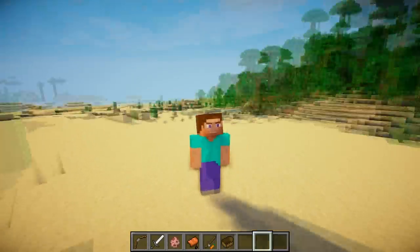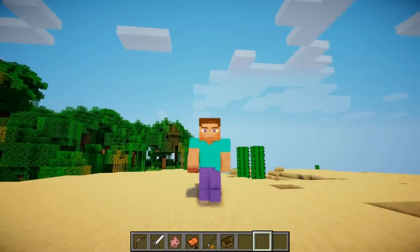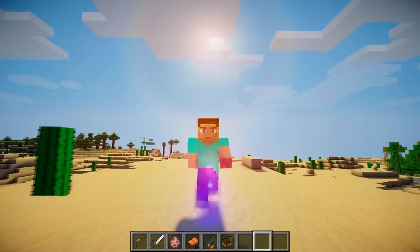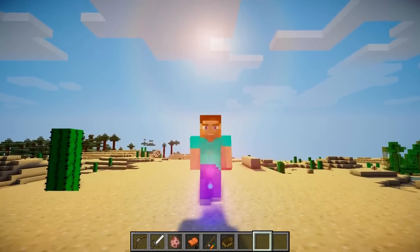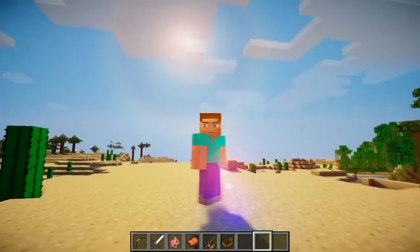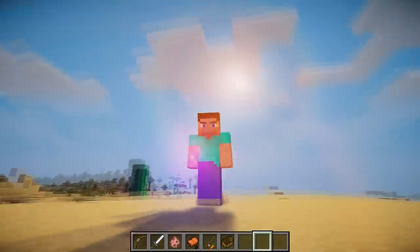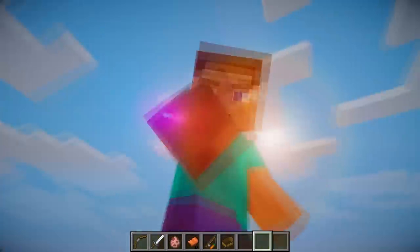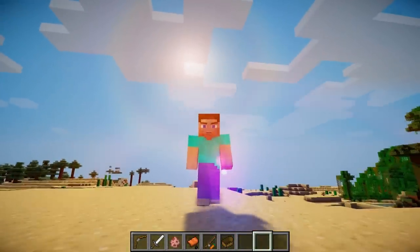The next animation I'm going to show you is the walking animation. So if I walk forwards, you can see that my knees bend and the bottom of my legs go back. Normally your legs would just be straight and somehow manage to float forward and backwards. But now it actually looks like you're using your legs to move, and you can see that my arms also bend forwards as I walk.